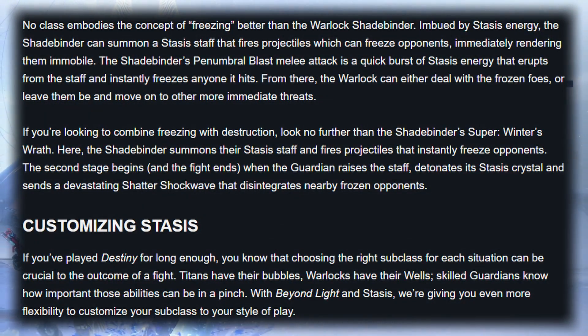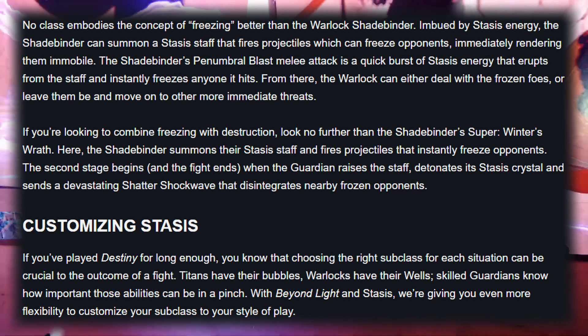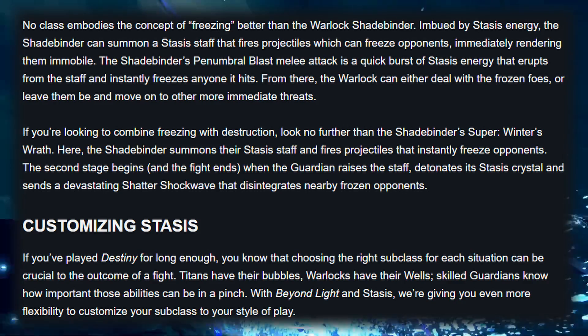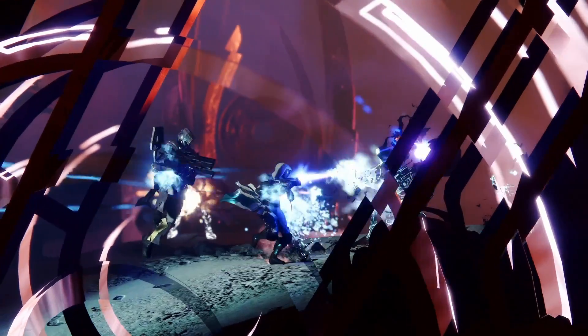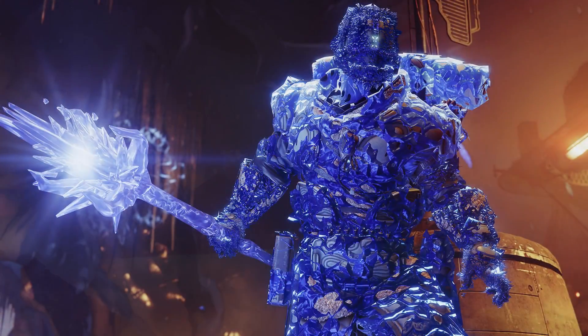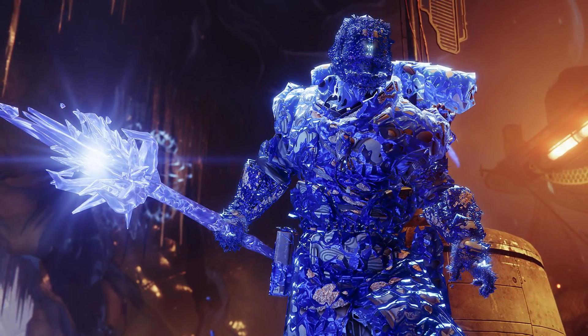No class embodies the concept of freezing better than the Warlock Shadebinder. Imbued by Stasis energy, the Shadebinder can summon a Stasis staff that fires projectiles which can freeze opponents, immediately rendering them immobile. The Shadebinder's Penumbral Blast melee attack is a quick burst of Stasis energy that erupts from the staff and instantly freezes anyone it hits. From there, the Warlock can either deal with frozen foes or leave them be and move on to other more immediate threats.